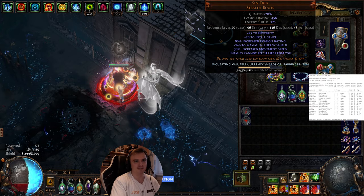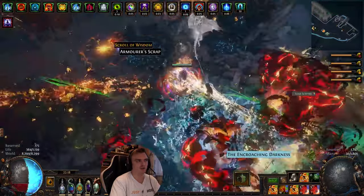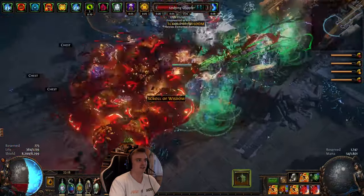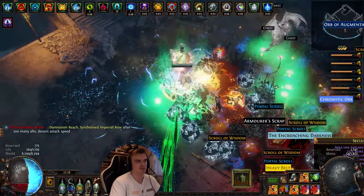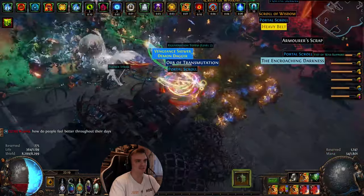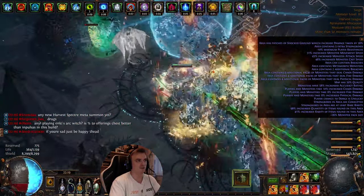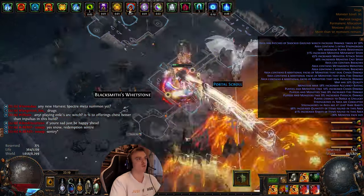My boots only cost 2c — I haven't crafted them yet. The easiest upgrade would be freeze immunity boots, which would be amazing for Sirus fights and T16s. I don't really get frozen much and I am stun-immune thanks to my amulet. Thanks to our Volatile Dead I can spawn my orbs and don't have to worry too much. Let's do the boss — T16 boss, no problem. Look at the clear speed — it's so amazing. One and it's already dead, and I'm not using mirror gear!